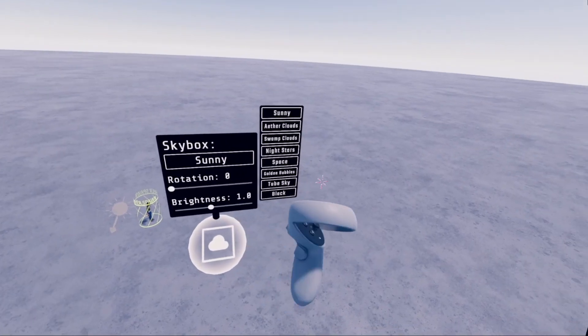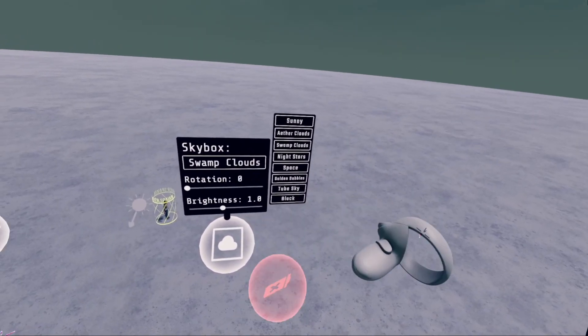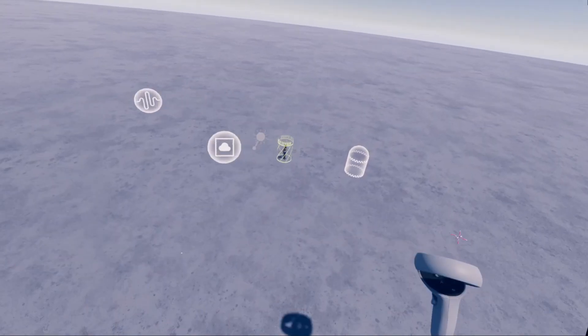You can choose the sky box — I can have Aether Clouds, Swamp, Clouds, etc. You can set the rotation of it, and you can also set the brightness of it. So that's all the things that you're gonna see when you first spawn in.